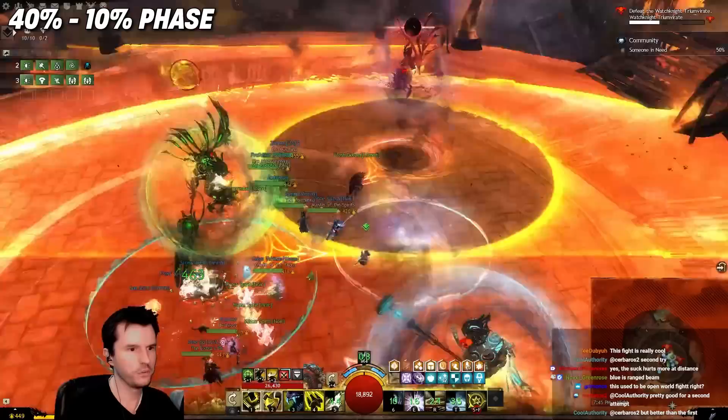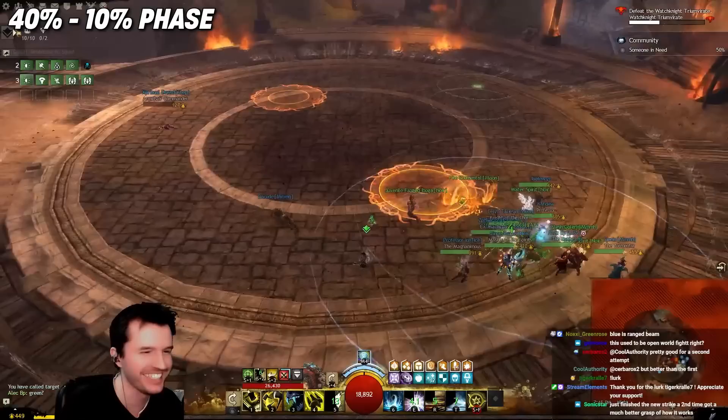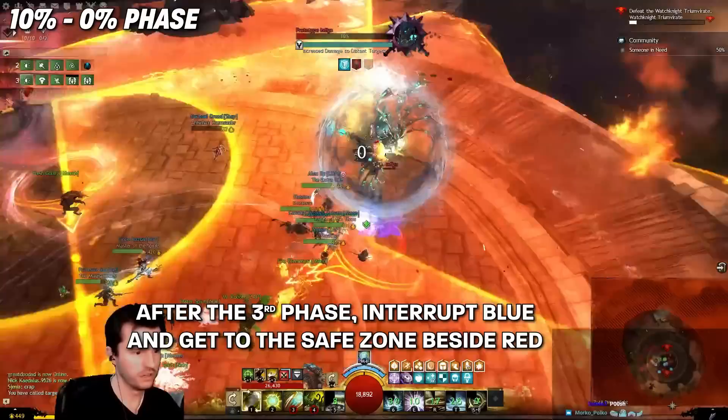When all three reach 40%, they will all begin nuking the room again. Interrupt Red this time and a safe spot will appear. After this, you fight two bots at a time, with the third bot occasionally popping in to briefly do their safe spot AoE. They need to be split apart. If Red or Green is chasing you, lure them away from each other until you see the beam connecting them break. Since Blue stays in the middle, you have to pull the other bots away from Blue.